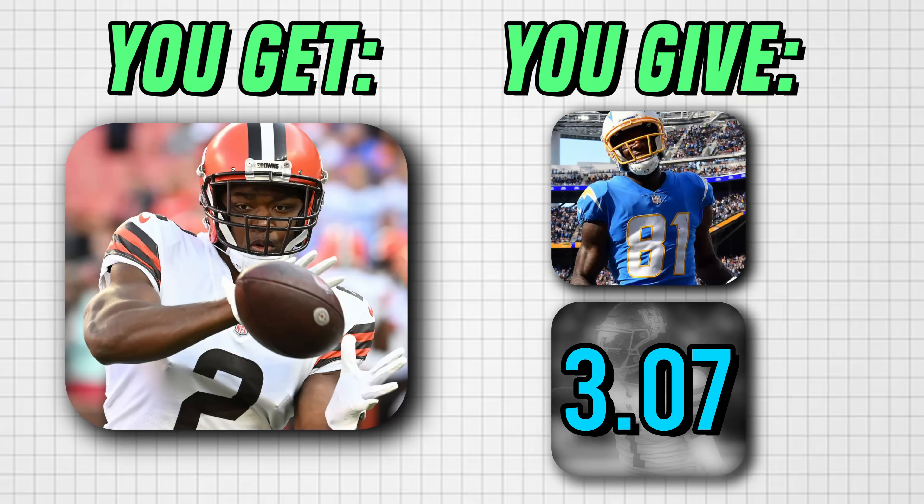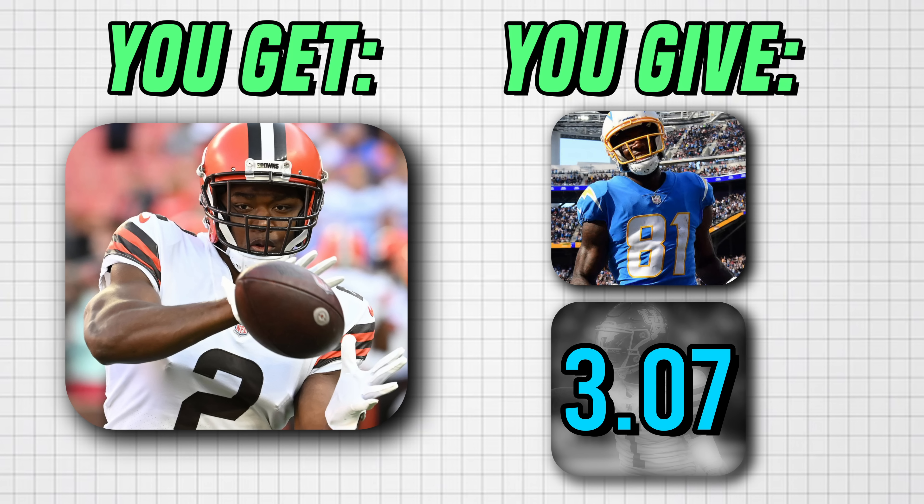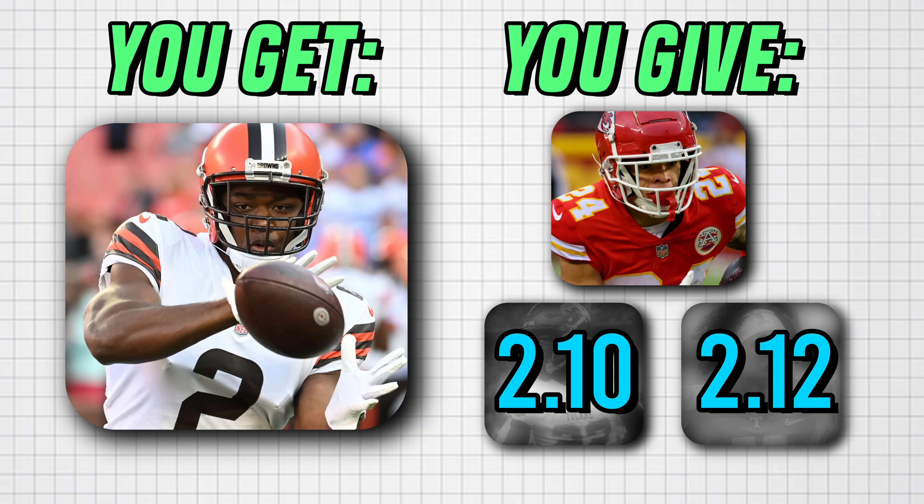I pulled two trades for Amari from the DLF trade finder. The first one is Mike Williams and the 3.07 — I don't understand this at all. Mike Williams got first-round competition with Quentin Johnston, who may not be a ready-made wide receiver one, but he should push Mike Williams. They play similar styles, and Mike Williams is already hurt — he may not even be available for the season. The other one is Sky Moore, the 2.10, and the 2.12 — three pieces I don't care about. Amari Cooper means more to you this season than any of those three pieces likely ever do.